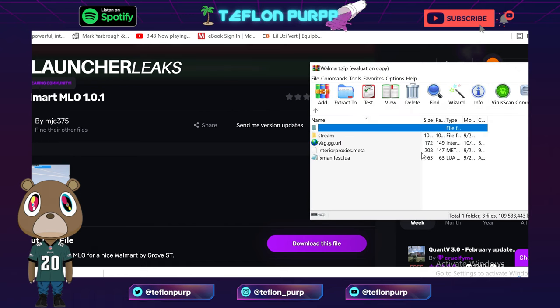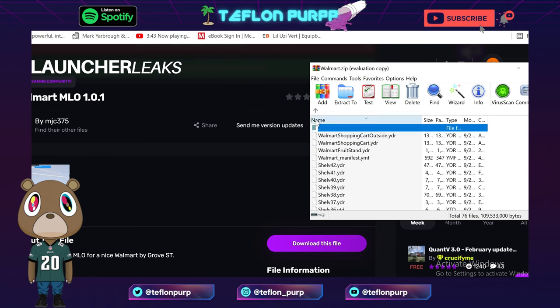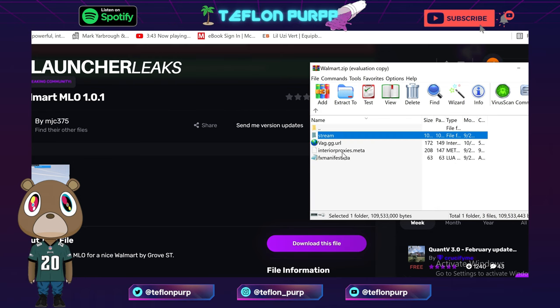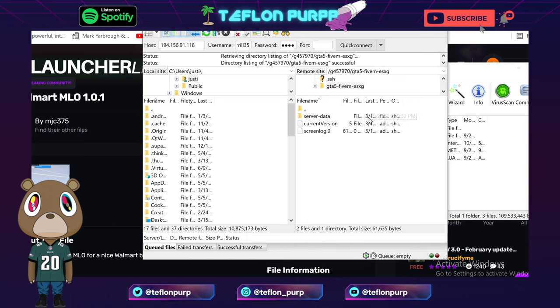All you want to do is open up the zip you downloaded and click open the Walmart folder. You'll see the files right there. Now go back to your FileZilla, or whatever FTP client you use to manage your FiveM server files. I personally use FileZilla, so we're opening my FileZilla folder, going into server folder, then server data.